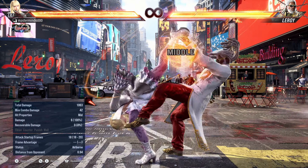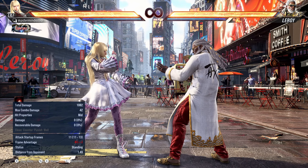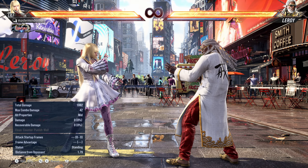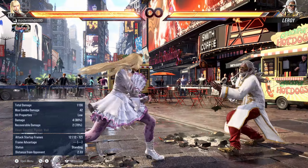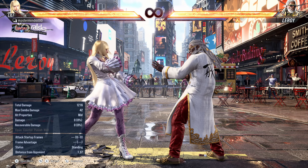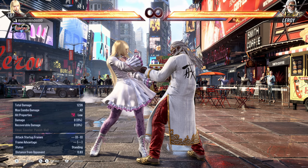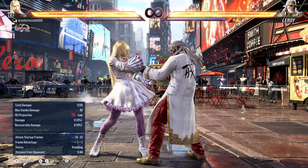The last frame data change is forward 3+4, which has five extra frames of recovery across the board. On block it's now minus nine — still safe, but a lot worse than minus four — so she cannot continue offense after that, it's the opponent's turn. On hit, the extra five frames take away the ability to do dumb stuff on the ground. You still get a down 4, but things like Voila pickups, sidestep 3 loops, and Voila loops are gone. The recovery is slower so they can get up and block faster.